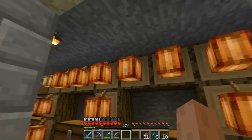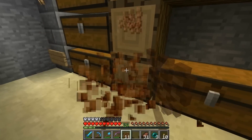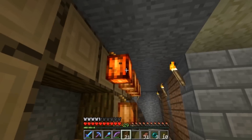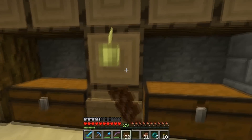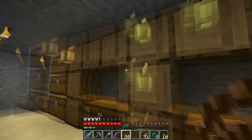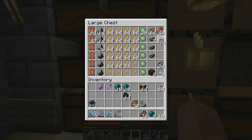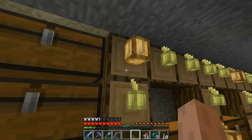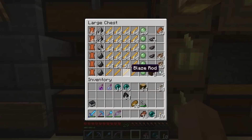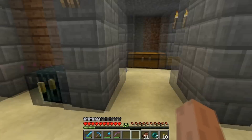I went ahead and started placing cocoa beans on this wall on some logs sideways, which looks really awesome. But I realized these things grow so fast, and it honestly makes me kind of wish this update did not happen — like that the cocoa beans weren't as easy to get. Before this update I had two cocoa beans; now with the ones on the wall I have about 120, so that's not fair at all.